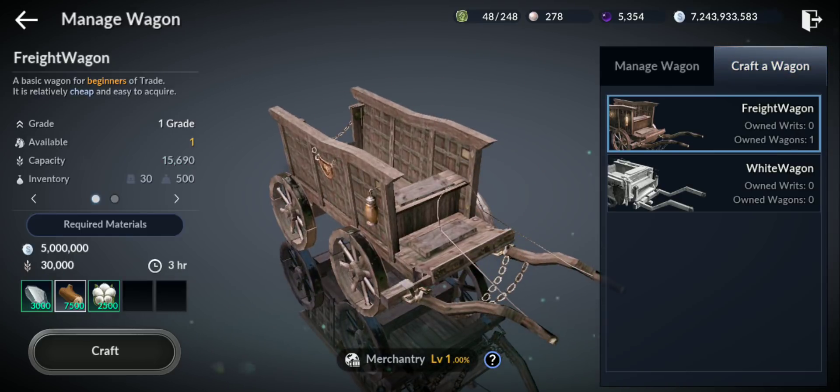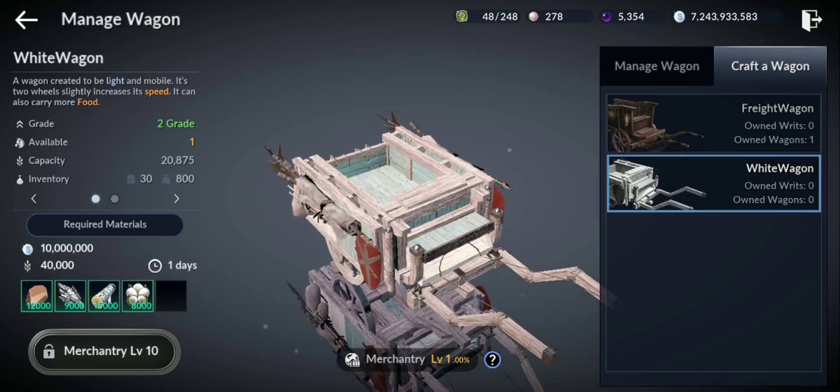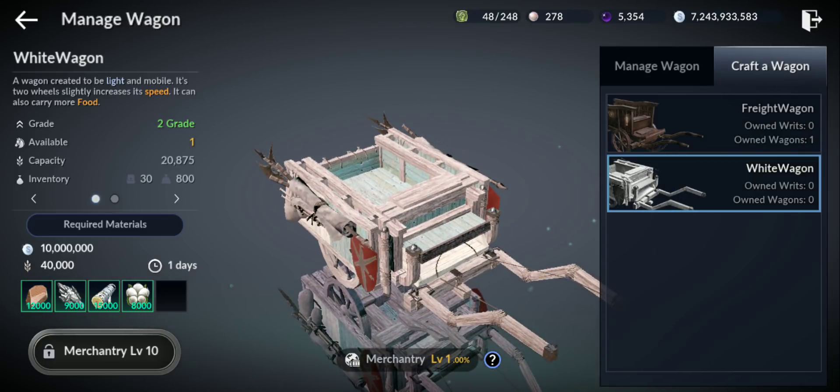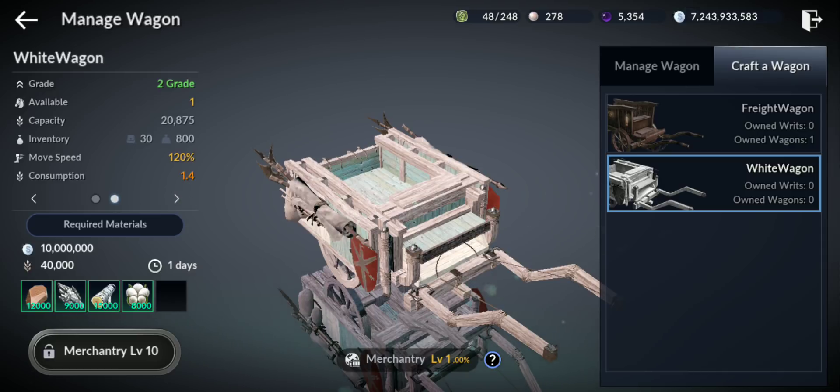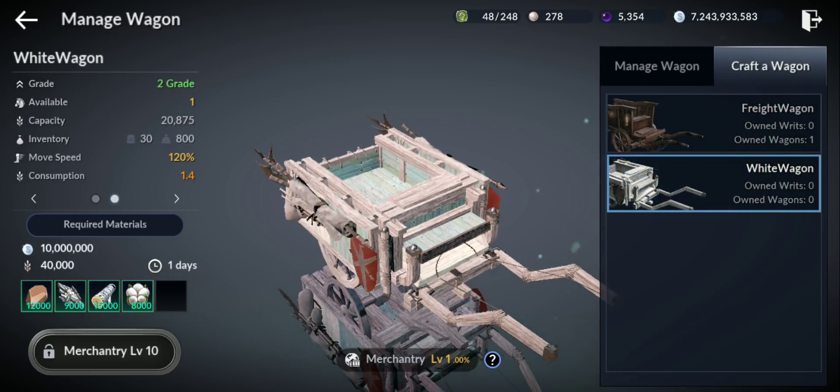Another thing — you can craft better wagons. This is for level 1 Merchantry. Merchantry has different levels. You can also craft the second wagon — the white wagon. The difference is it's grade 2 and can carry 20,875 food. Inventory is the same, but the weight is 800 versus 500. Movement speed is 120 — speed is important because the faster you complete these routes, the more silver you can make. Consumption is the same at 1.4.